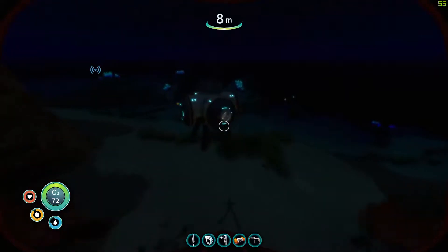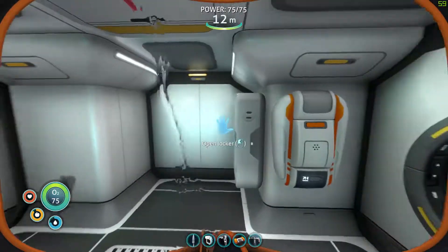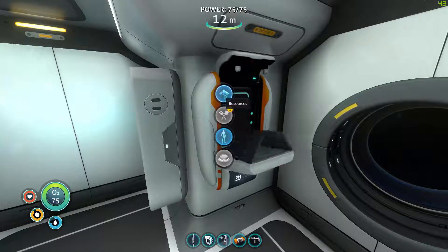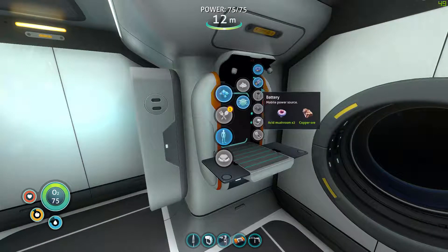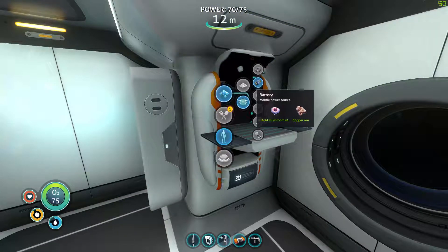The danger with the base is that now that it's nighttime, the base is built on battery at 75 power. As we craft things it's going to go down, but it won't go down too much so it'll be fine - it goes down five every time you craft something.